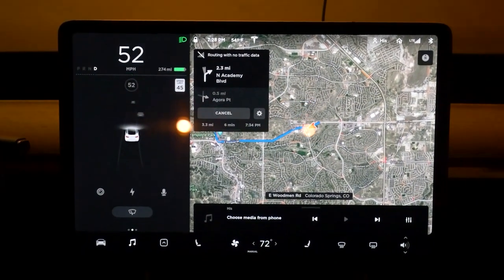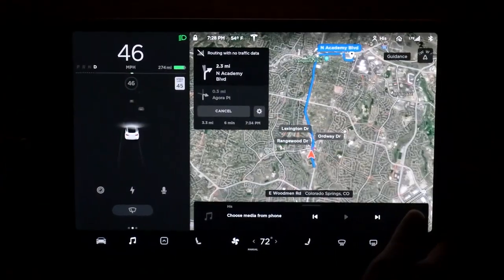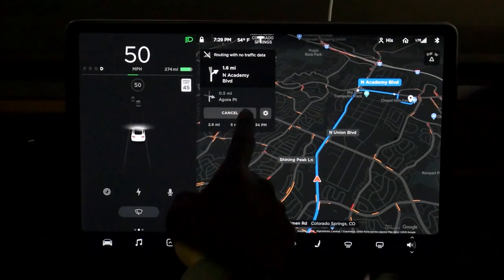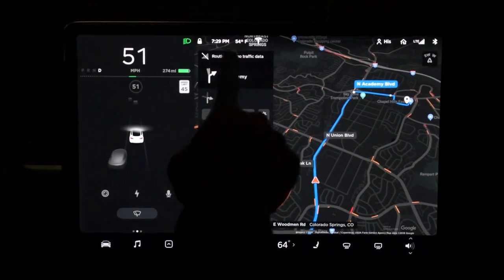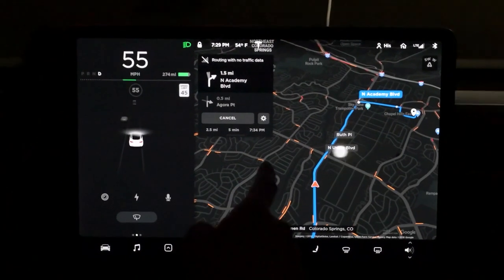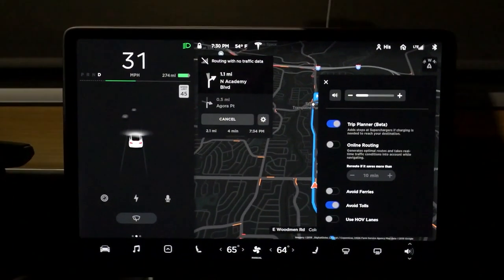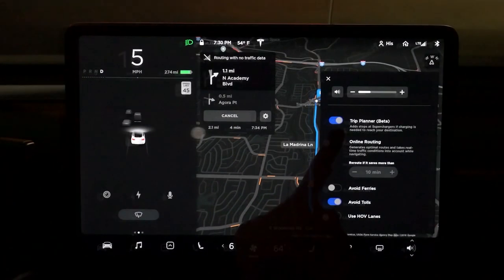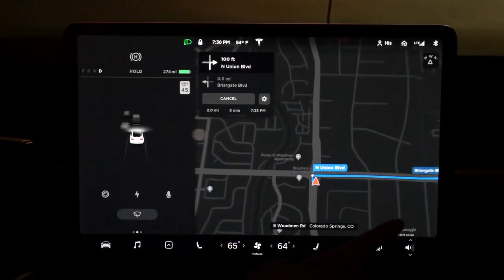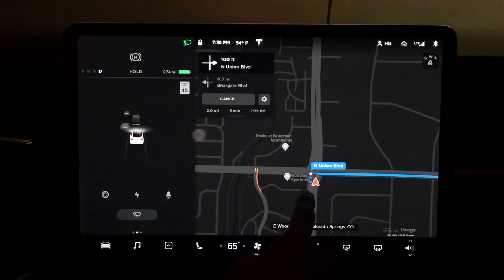I just declined it and it still works. I'm going to press the North button to realign. The update has the direction list on the left now instead of the right. By declining I won't have access to the traffic data. Let's click on the settings icon - it's just a navigation panel. I'm going to check online routing and accept it this time. Now turn right onto North Union Boulevard.